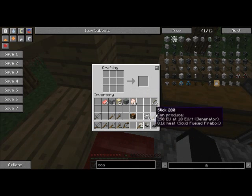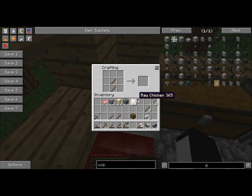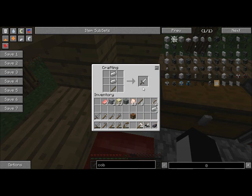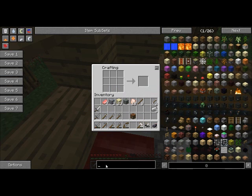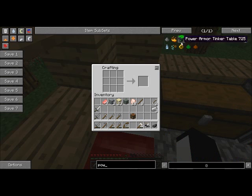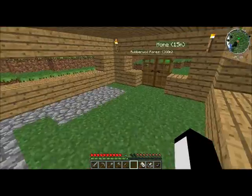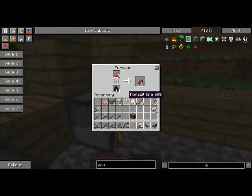First of all I want to make a pickaxe and secondly I want to make a sword — gold. That's all I am going to do with the iron for now, because I really want to go ahead and get the power suit. And to do that I will need iron, as you can see, and I will need gold nuggets and redstone. So I better get digging I guess.